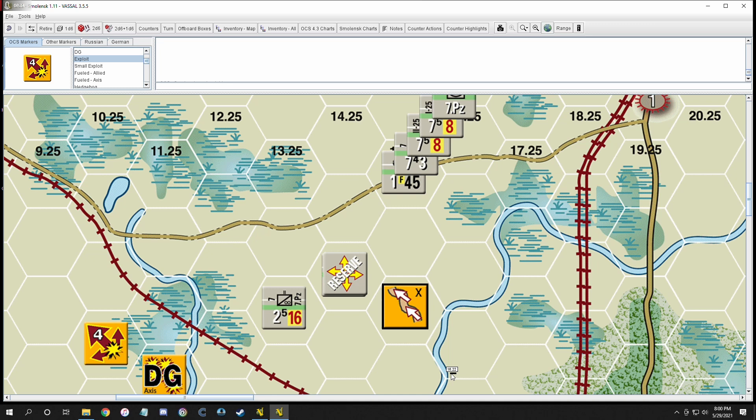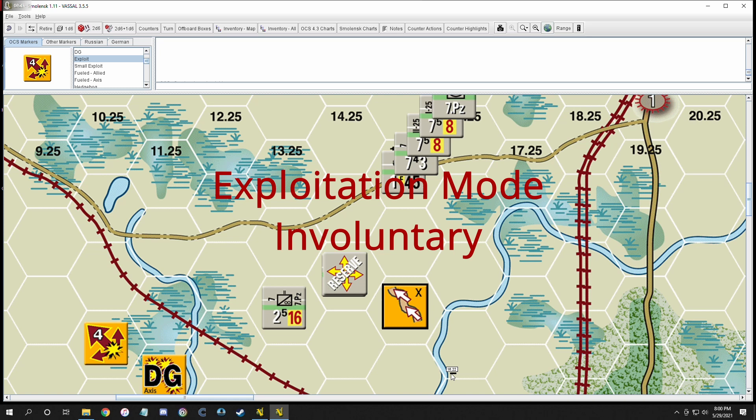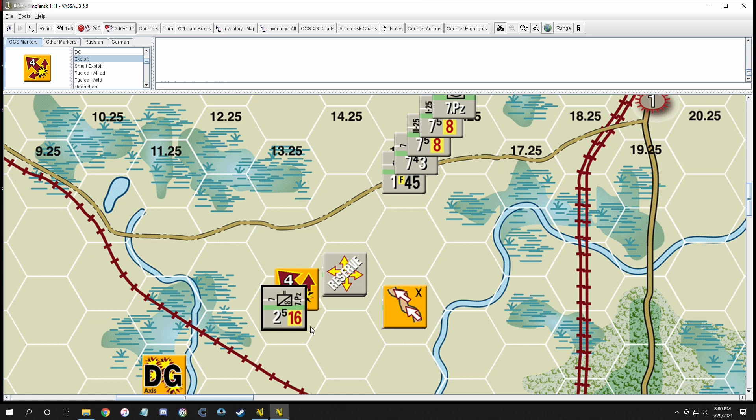Now the two remaining modes are exploitation and disorganized — both are involuntary; you do not choose to receive them. For exploitation, you have to win a battle, typically from a good combat table or barrage roll. If you shoot as an artillery unit and get a great dice roll, or as infantry you deal significant damage, you place an exploitation marker on your unit. There's a second phase in the turn order called the exploitation phase, which allows you to move and conduct combat all over again — a great way to push further while attacking.